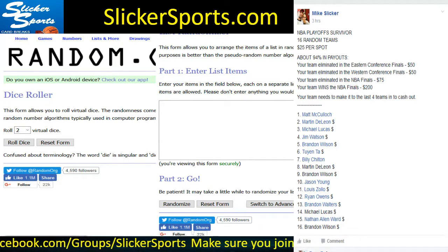What's up guys, this is the NBA playoff survivor — 16 random teams, $25 per spot. If your team's eliminated in the Eastern or Western Conference Finals you get paid out $50, so you're doubling your money. If your team's eliminated in the NBA Finals as the runner-up, you'll get $75. If your team wins the Finals, you win $200.